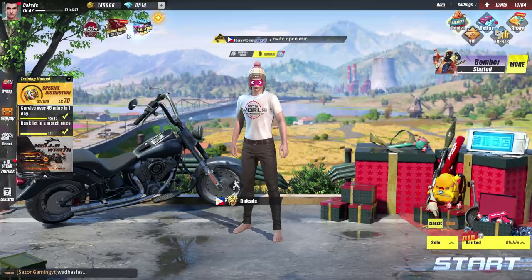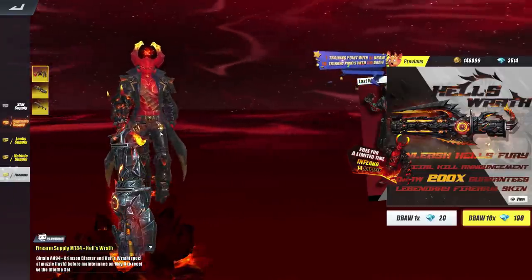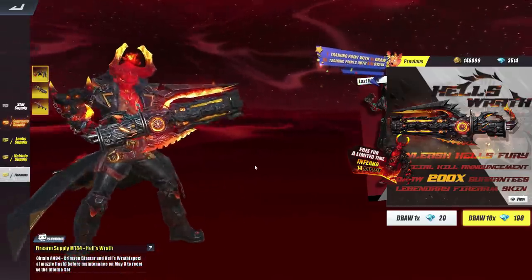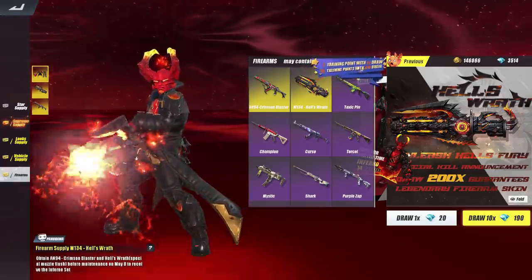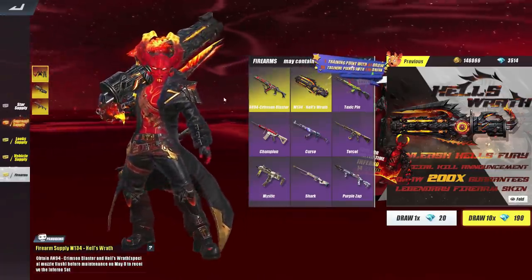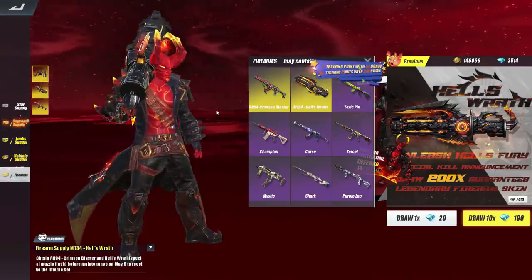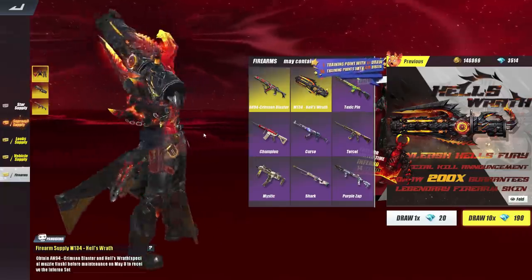Hi guys, welcome back. So we have a new monthly offer and new skins here in the update. This supply — it's like Hellboy, but we didn't get it. But it's a minigun — minigun is the skin. And there's a new AN-94, and that's the skin of Hellboy.